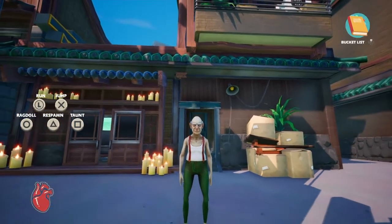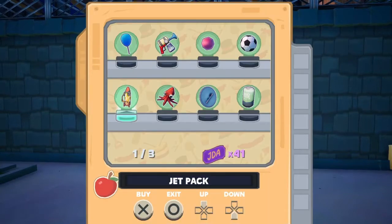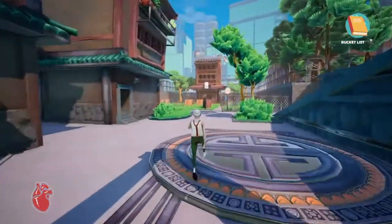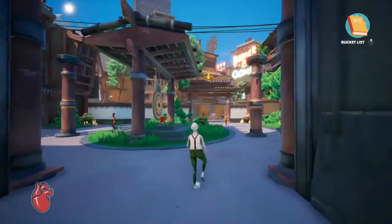Alright, I'm gonna be showing you how to get the jetpack. Once you unlock it, it's gonna be a mess. So the first step is — I think it's Chinatown, whatever you wanna call it. Once you enter here, you gotta get past these people.